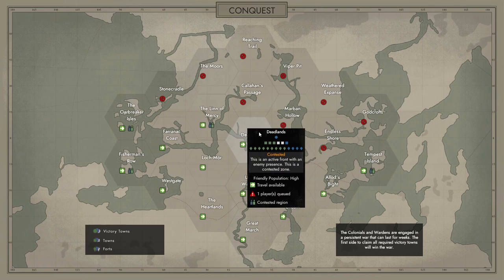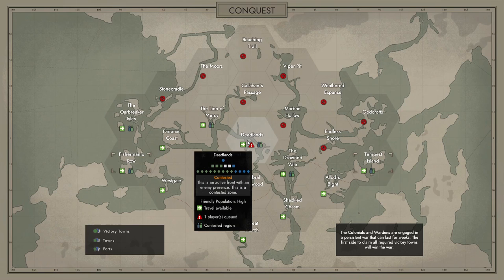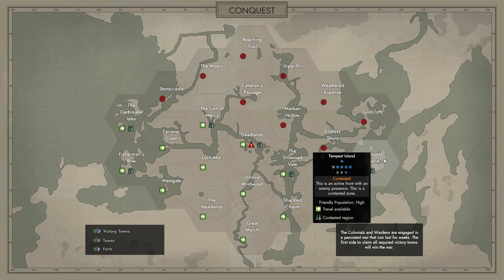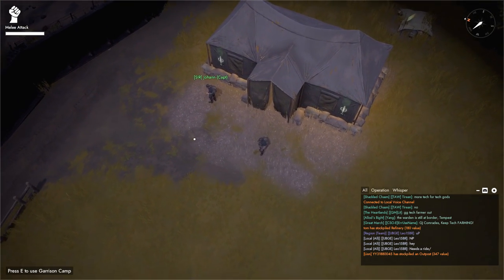Try to find a friendly pop count that is high, such as here in Fisherman's Row or in Tempest Island. You can also have cases where the area is full, such as here at Deadlands — a queue will be started. You can click here and you'll enter the queue, but if you don't want to wait, I advise that you choose another region. In this example, I'll choose Tempest Island. Once you've chosen your region, you'll spawn in that region.